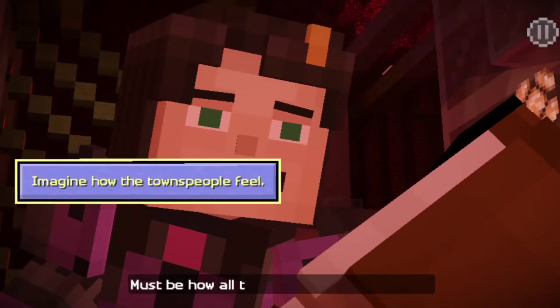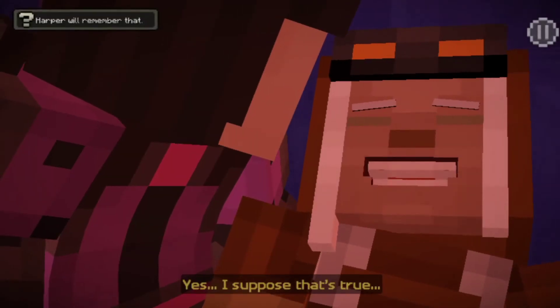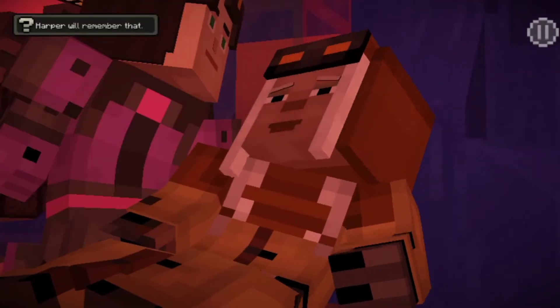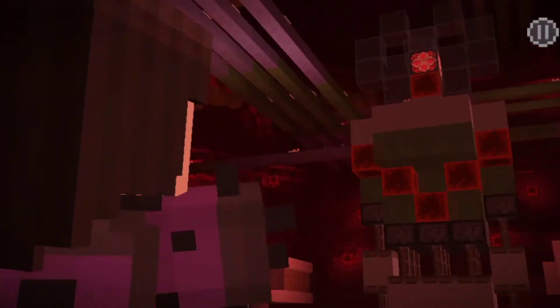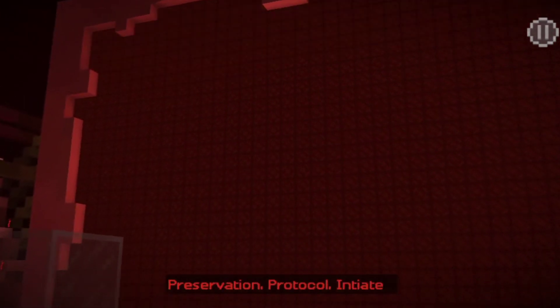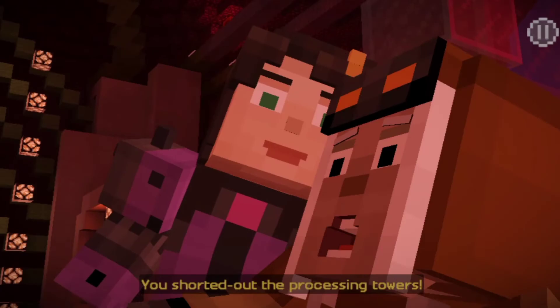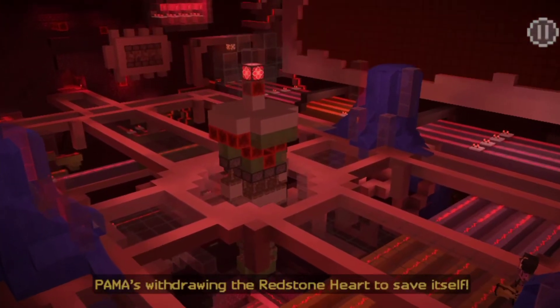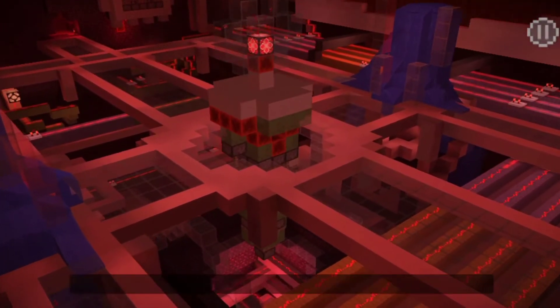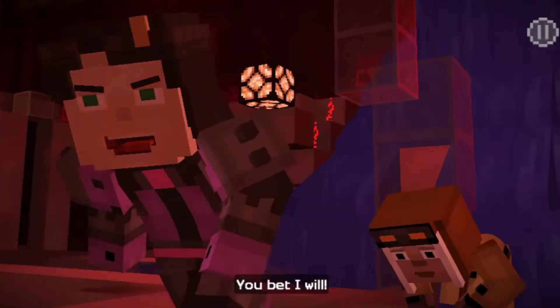It must be how all those townspeople felt, too. Yes. I suppose that's true. Jesse! Behind you! Out chief detected! Reservation protocol initiated! What's happening? You've shortened out the processing tower! Fire! Pama was going to the Redstone Heart to save itself! Get to the Redstone Heart and rip it out before it's too late! You bet I will!